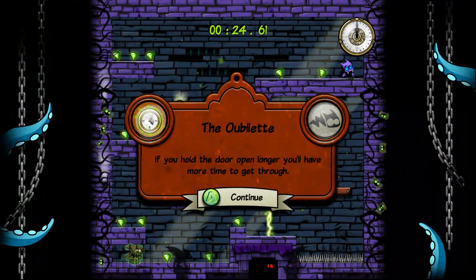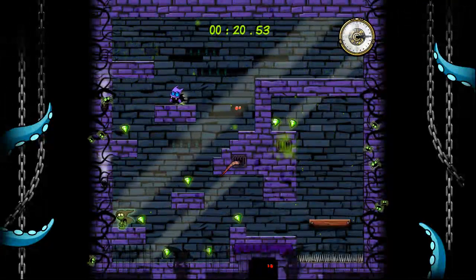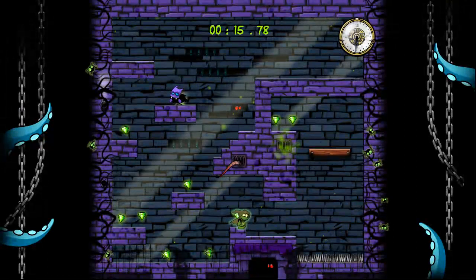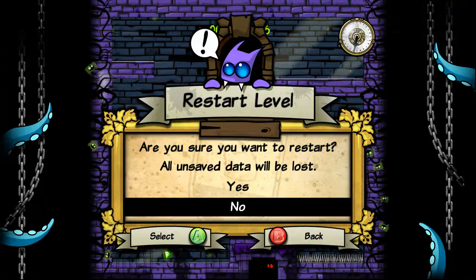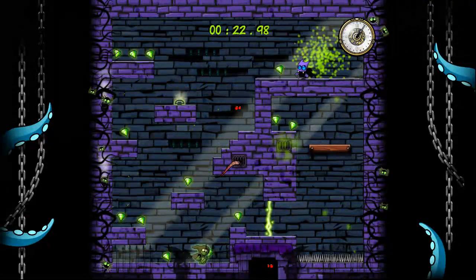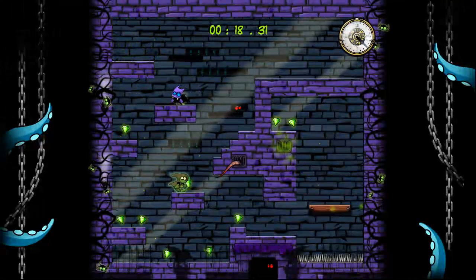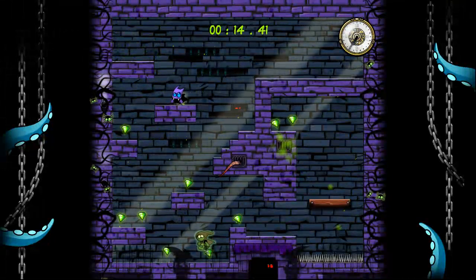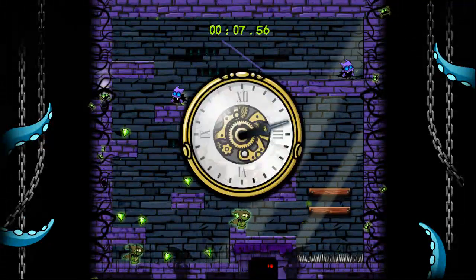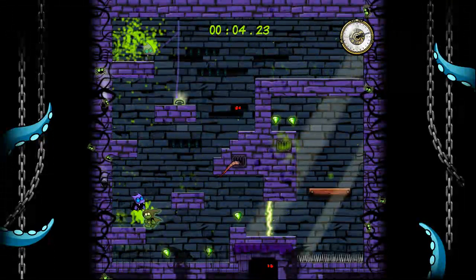Sometimes we have level mechanics like this one — a level I've seen quite often so far. This switch will obviously open that door at the bottom right. And when the clock runs out, our past self appears — very Braid-like.